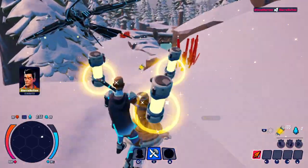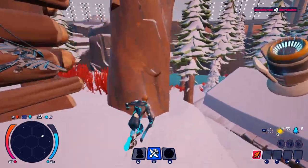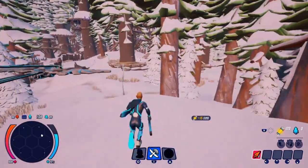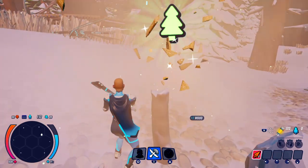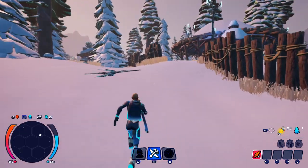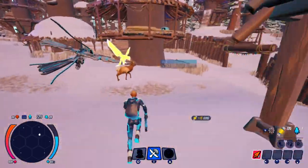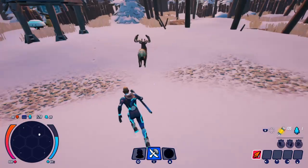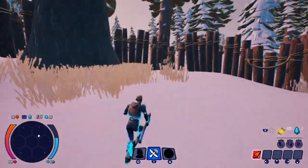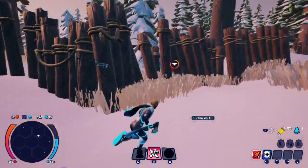Nine players left. You need wood to craft arrows because you have a bow automatically, and you also need wood to craft a fire. I can have the drone fetch wood too. Another thing about Darwin Project — there are these robot deer you can get stuff from. I tried to get one but he's gone. Eight players left.